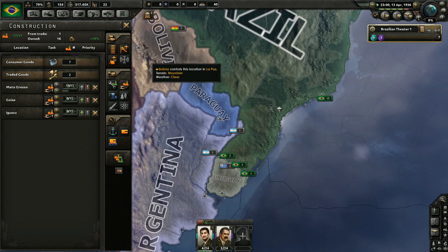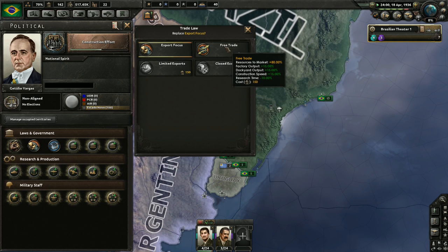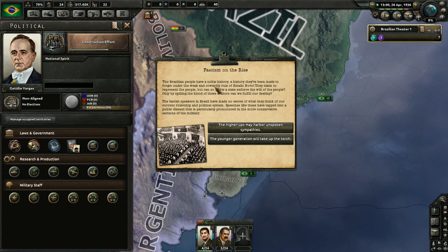Political power is over 150 now, so I've got my first ability to make a change. I'd love to change my export focus to limited exports but that's not where we are yet. We're going to go ahead and get our fascist demagogue political advisor so we can start working towards fascism. With the Black Ice mod you get this flavor choice - it's quite dramatic, sounds like Star Wars. I think we're going to want to go with popular support for a fascist coup when the time comes.